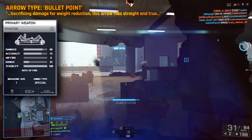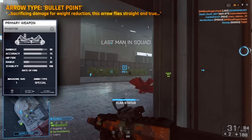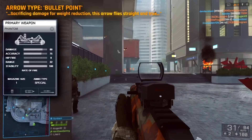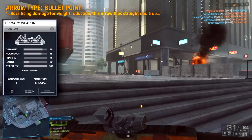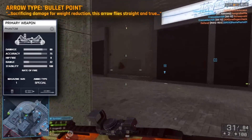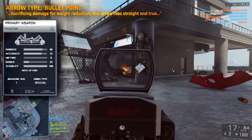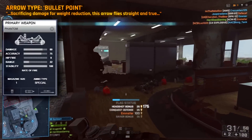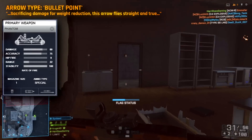We also have another arrow type called bullet point. Its description says: 'Sacrificing damage for weight reduction, this arrow flies straight and true.' From that statement we can safely assume this arrow type won't do as much damage as the broad head, but it will have better accuracy and longer range. We can see the bullet point will do 80 damage instead of 100 like the broad head, so it's not going to be a one-shot kill — you're still going to need to get a headshot.